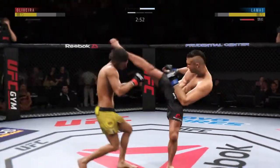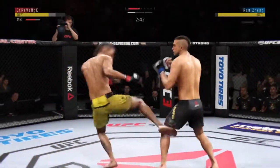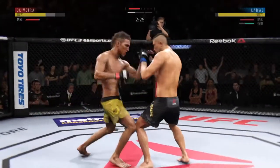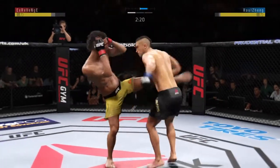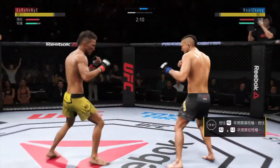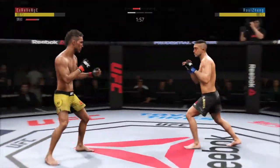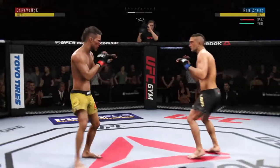He's trying to establish that jab once again. That one appeared to stun — he's got him hurt here. Nice leg kick. Some real power shots here. Working out of that southpaw stance. Significant strike attempt there, but a huge block. Splits the guard, connects with the punch. Back to Orthodox. He blocks the punch. Looking to establish the jab. Nicely done by Locke.